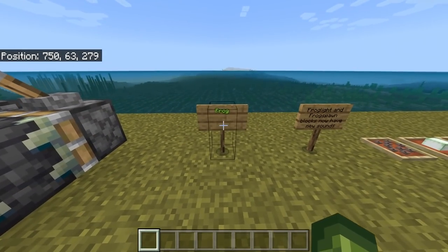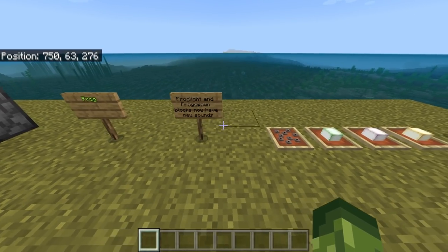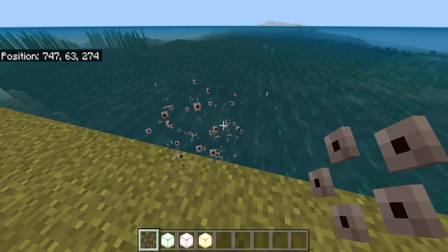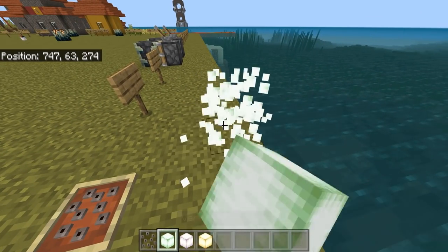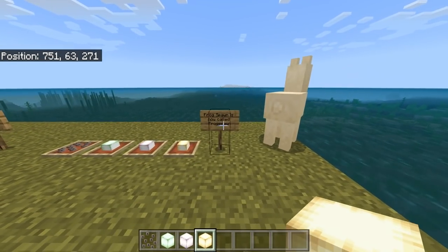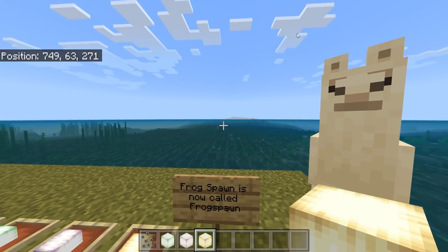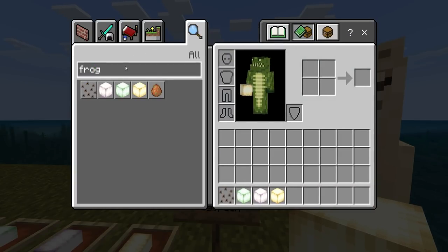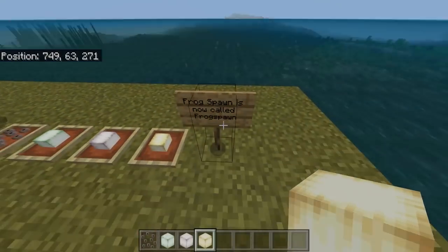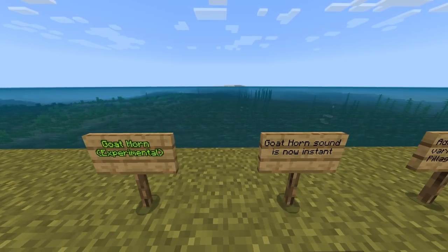Frog, Froglight, and Frog Spawn blocks now have new sounds matching Java Edition, both for placing and breaking. One more thing: Frog Spawn is now officially called 'frogspawn' as one word — however, if you type it in-game it still shows as 'frog spawn' with a space, so a change they said they made but apparently didn't follow through on.